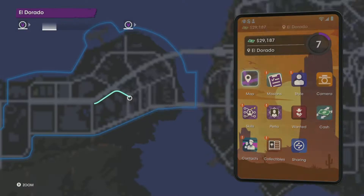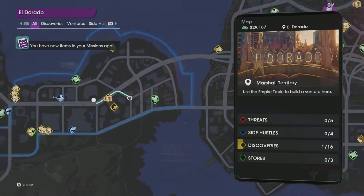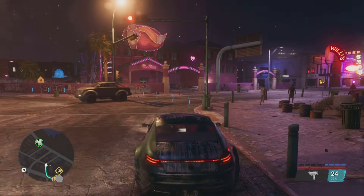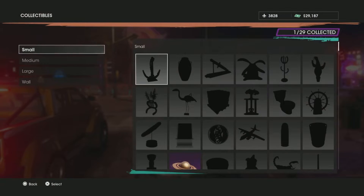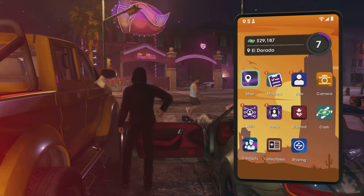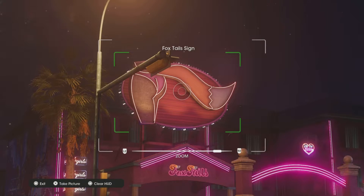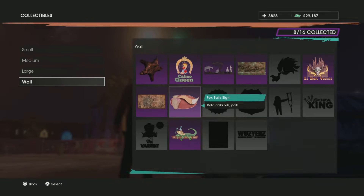Next up, we're going for the Foxtail sign, also located in El Dorado. El Dorado is a pretty cool, fancy town. Right over here you're going to see that little Foxtail — head over here, pick up the Foxtail sign, and get yourself a nice addition to your wall collection. Snap a picture of that bad boy, and bam — you have a very cool one. The Foxtail sign is now yours to use at your casa.